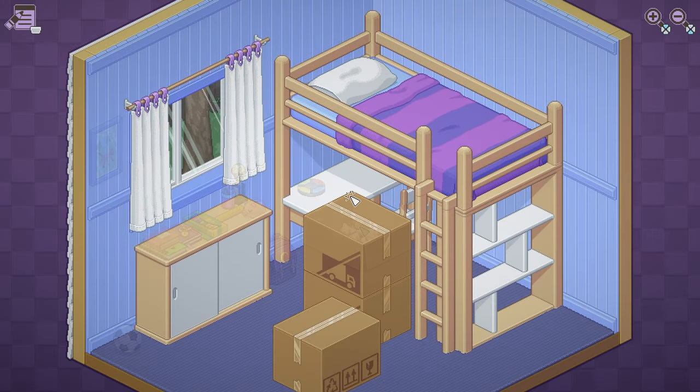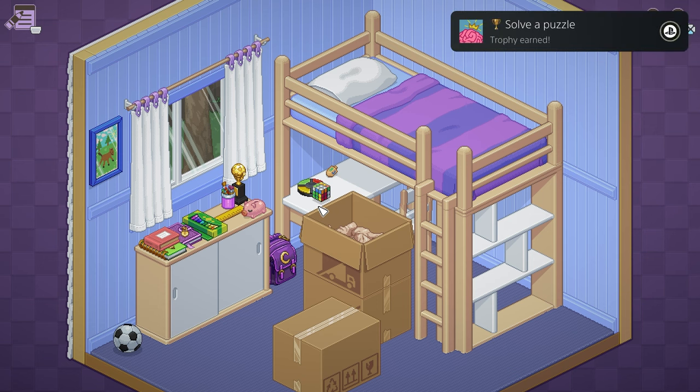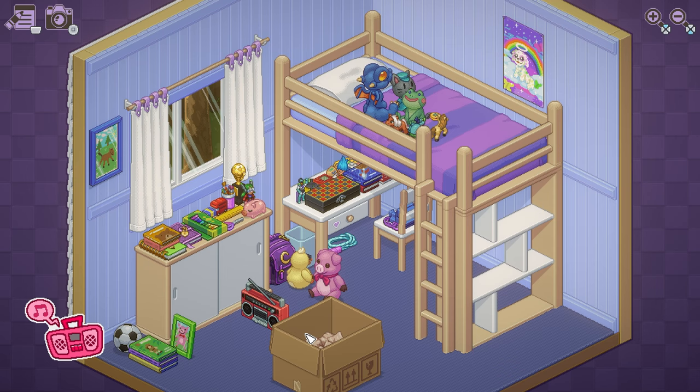On the first level — it's 1997 — you've got two trophies you can grab. As you move through the level, you'll eventually unpack a Rubik's Cube. Keep interacting with it using Circle, and you'll eventually get the Solve a Puzzle trophy. You'll also eventually unpack a Boombox. Interact with it using Circle, and you'll get some music playing, unlocking the Blast Some Tunes trophy.